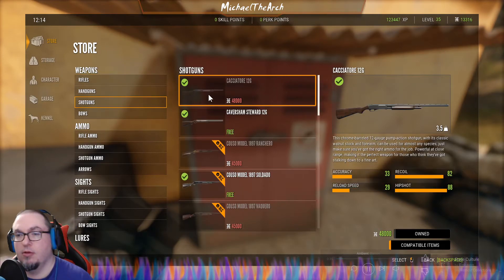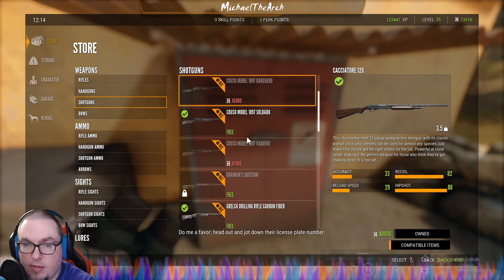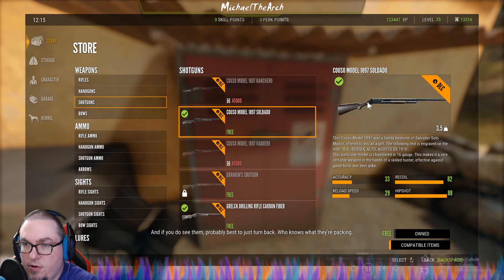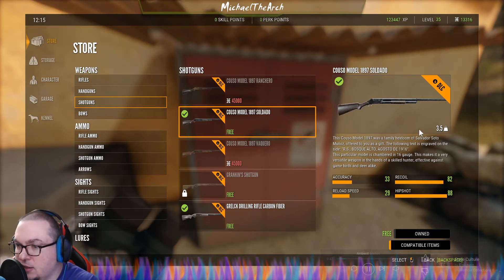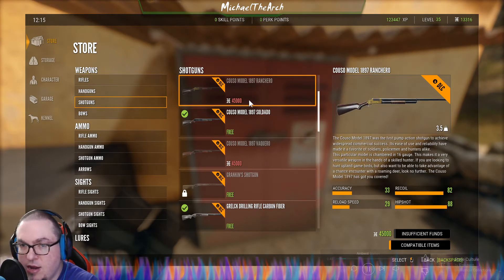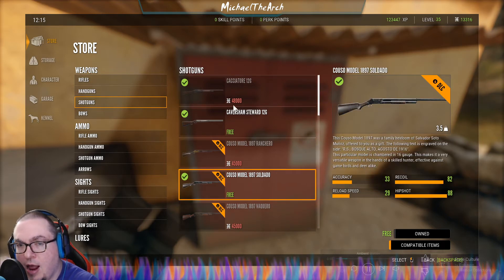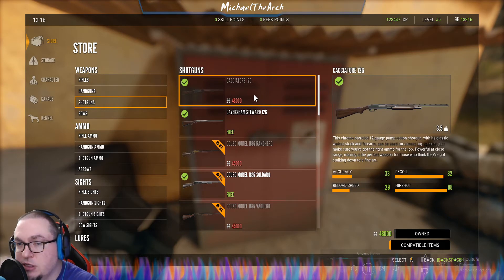So this is it here. It is 3.5 pounds, so it is the same as pretty much all the others. This is the 12 gauge, which is what I'm currently using. I will use this in a little bit — I just purchased a 12 gauge so I want to use that.